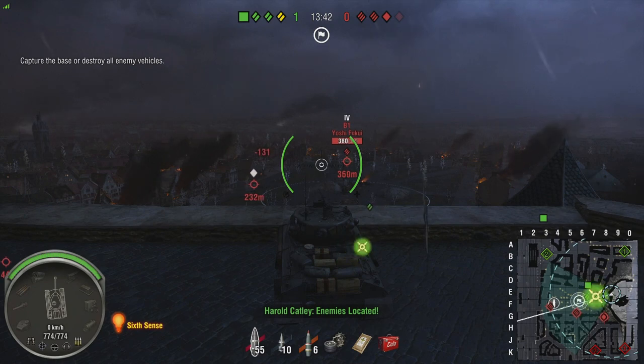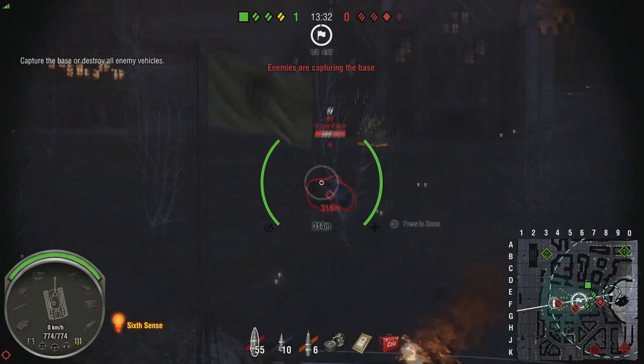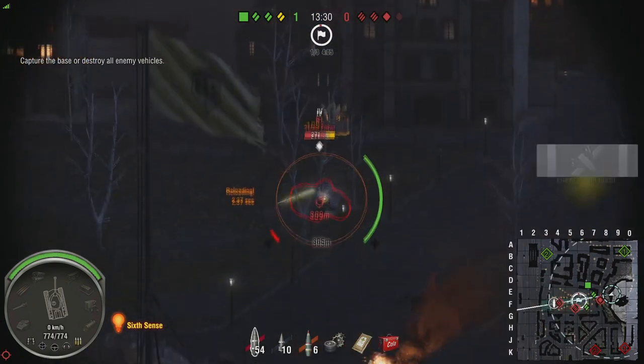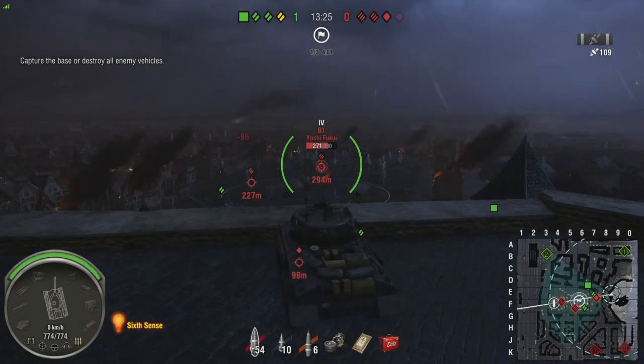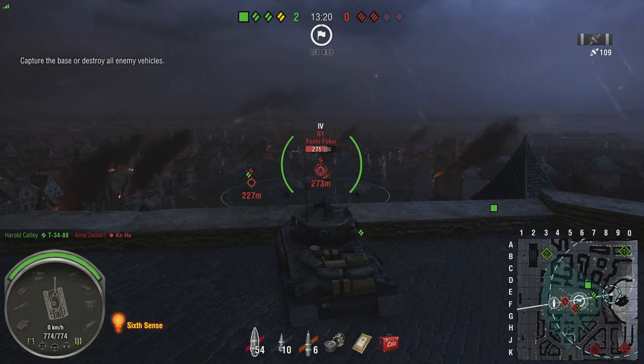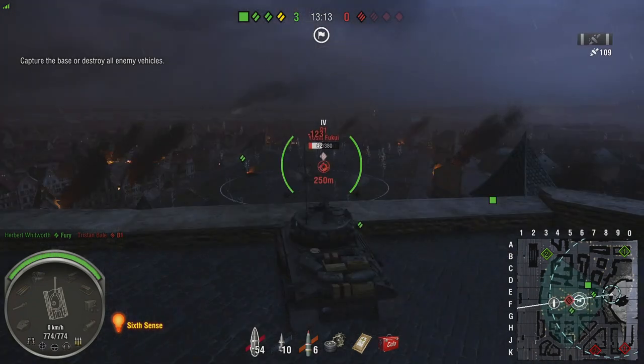You can auto-lock onto an enemy by pressing R1 on PlayStation or RB on Xbox — this snaps your gun to any visible enemies so you can zoom in and take shots. Remember though, auto-lock only aims for the centre mass of the tank, so when fighting targets moving left or right you'll need to manually aim, otherwise you'll end up firing behind the tank you want to hit.